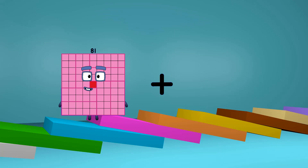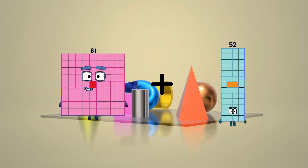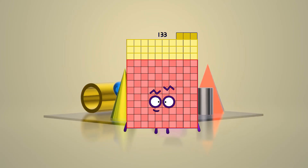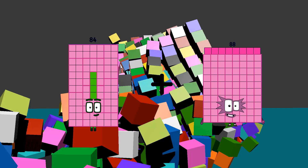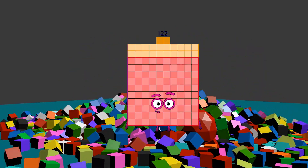81 minus 52 equals 133. 84 minus 38 equals 122.